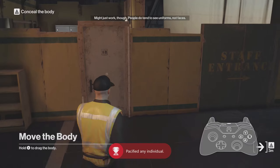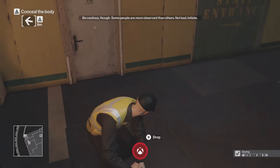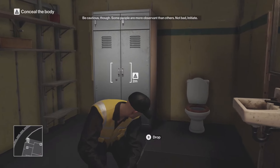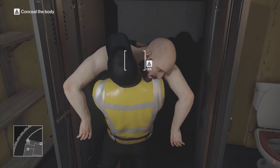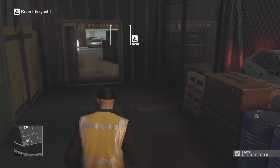What you're going to do is turn around and drag his body. We're going to go to the bathroom and then we're going to dump him inside. Once we dump him inside, we're going to turn back around and we're going to board the yacht.